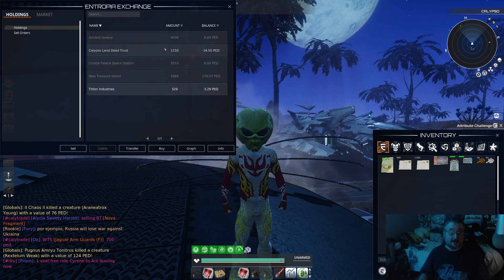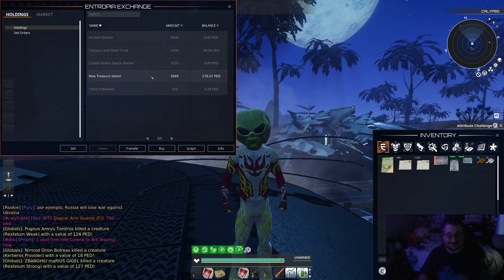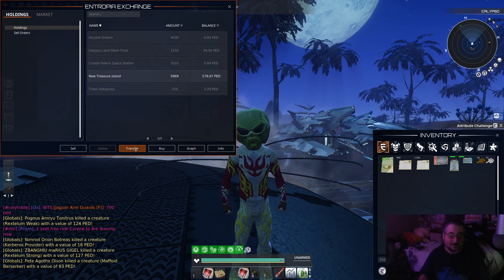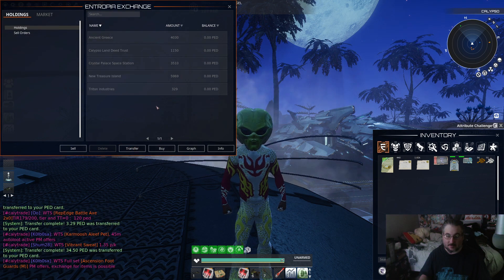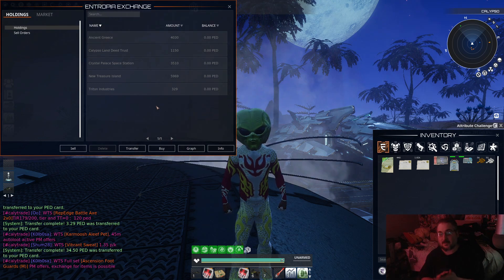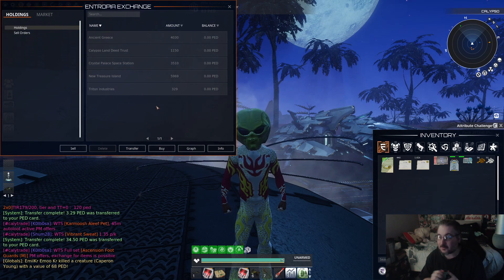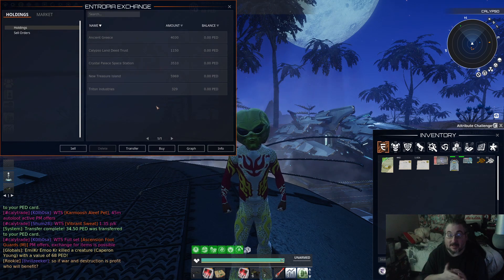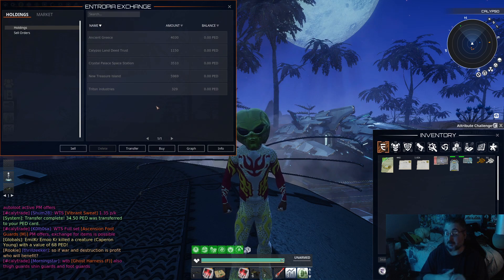So all in all, with Ancient Greece not paying out and Crystal Palace not paying out, I pretty much made the same amount of money — maybe a little bit more. We did a little bit better than usual at 257 PED this week. 257 is not bad considering Ancient Greece and Crystal Palace didn't pay out, but just imagine if everything would have paid out — I'd be sitting at over 300 PED.